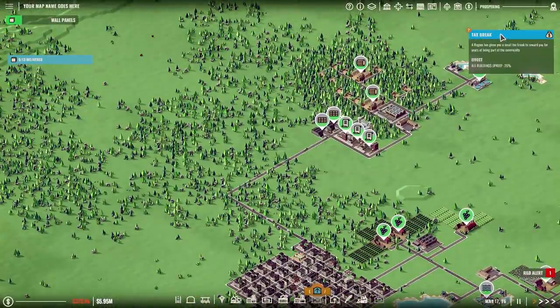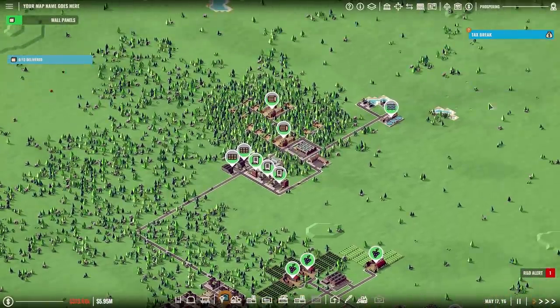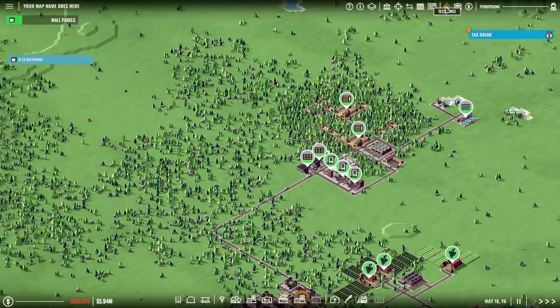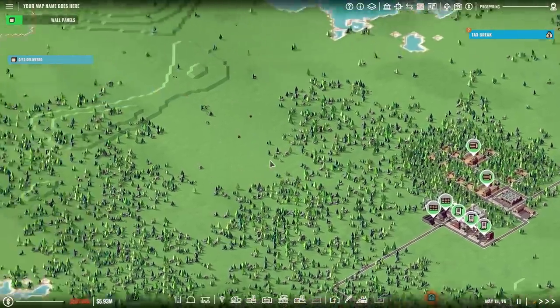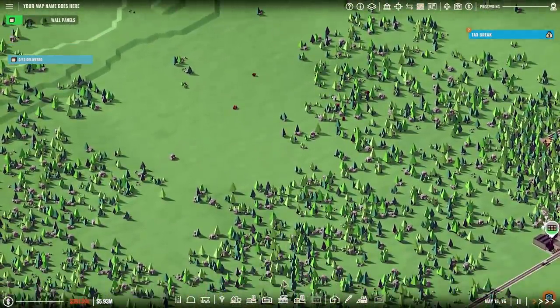Tax break! The region has given you a small tax break to reward you for years of being part of the community — keep minus 25%. Wow, that's actually remarkable, I approve. Now, I don't believe that there's anywhere that would buy the copper tubing, and I don't really want to just sell it straight off. But let's go ahead and start laying down the plans for this.